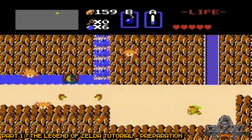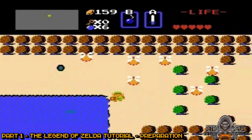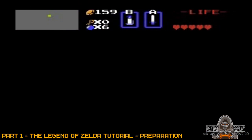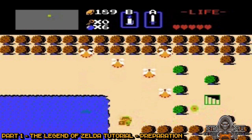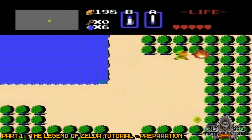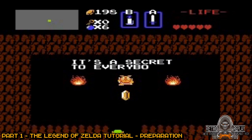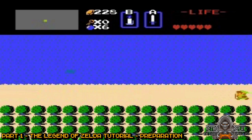Now go down one screen, left three screens, down one screen, and right one screen. Burn the bushes shown and get 30 rupees from inside. Now go down two screens and burn the bush as shown, and enter for 30 rupees. Now go left one screen and burn the bush as shown, and collect the heart.